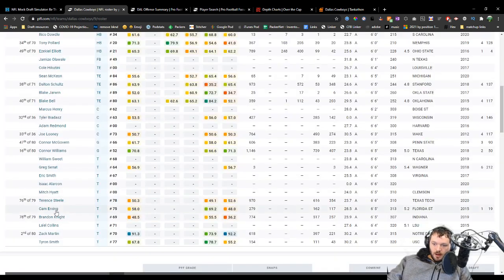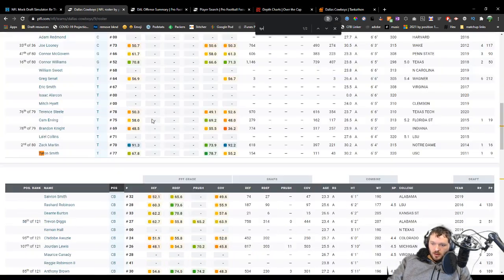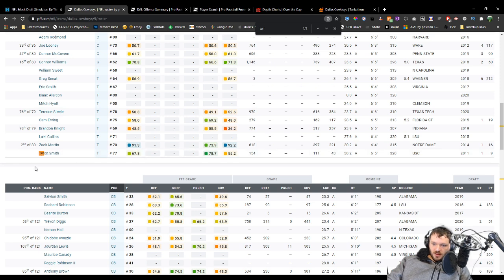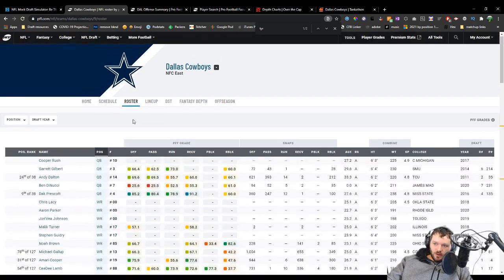And then the other big guy everybody's super interested in is Tyron Smith. Look at this — the guy's been declining since 2015. The consensus seems to be it depends on his injury history: if we think he can't come back to form, then fine, we should move on. But come back to what? He's not going to come back to being 25 years old — he's 30 years old. I've been kind of disappointed with the offensive line.